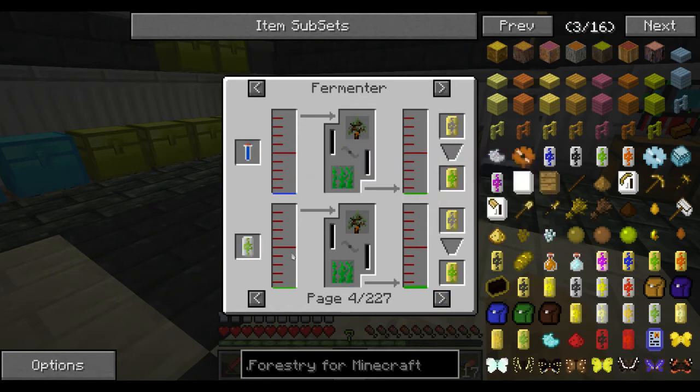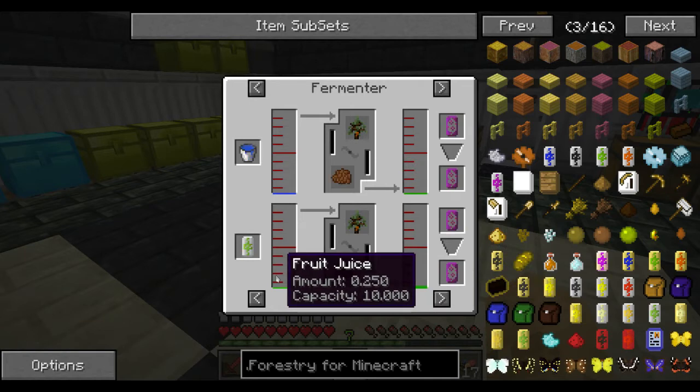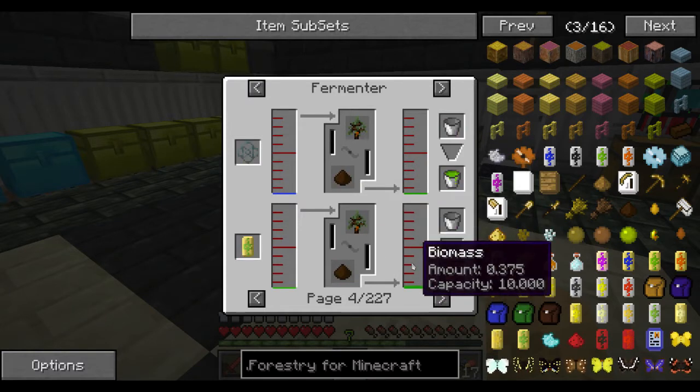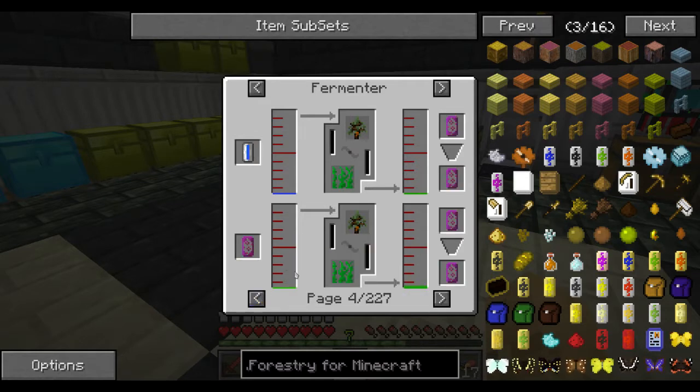In that case, let's just use water. Oh, there we go — that's what I was expecting. For some reason it's just not showing up with the other recipes. So it looks like with fruit juice we actually make more. Let's look at making some fruit juice.